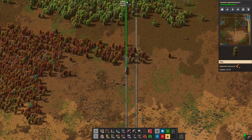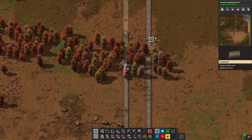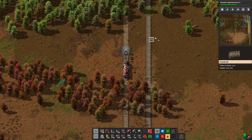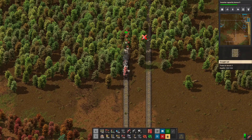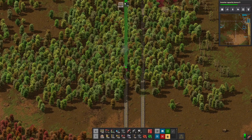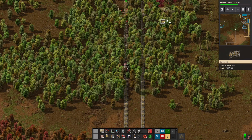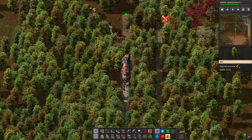Now we're definitely going to need the bots' help because there's trees everywhere. We're going to let them do their thing. From here on out there's going to be a lot of tree clearing. I think we have the cliff explosives in our inventory — yes we do, so the bot just threw one at the cliff there, which was nice.